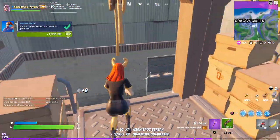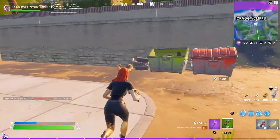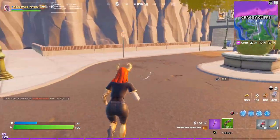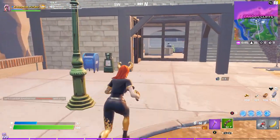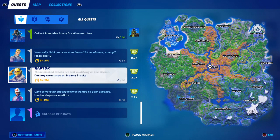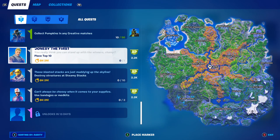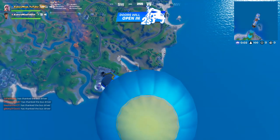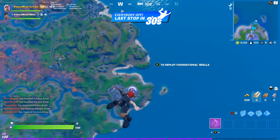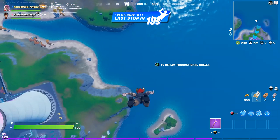For me, I'm going to back out of the game and continuously do this over and over again. Let me show you one more example so you can get a feel of what I try to do. This is actually the hardest set of challenges I've gotten so far. The next set is: place top 10, destroy structures at Steamy Stacks, and use bandages or med kits. We're obviously going to have to play this game out in order to get top 10. We got a perfect bus route for Steamy Stacks — even though it's more time consuming, this set of challenges couldn't be better.